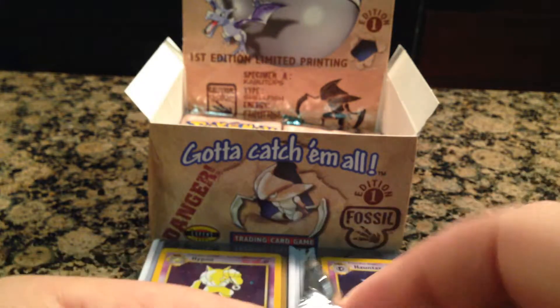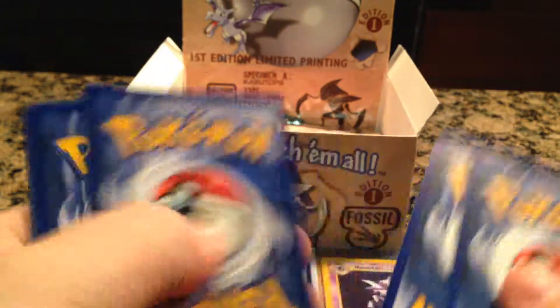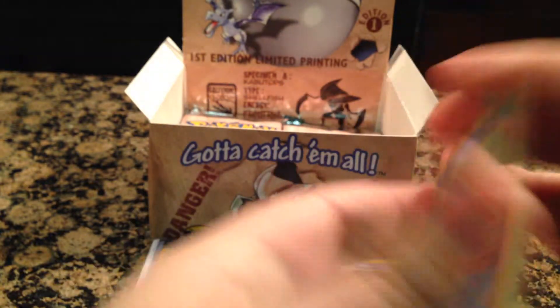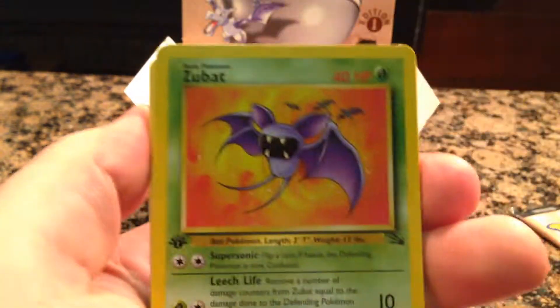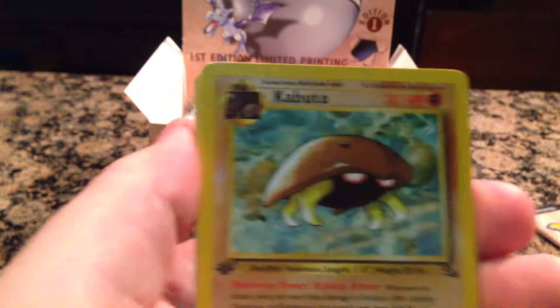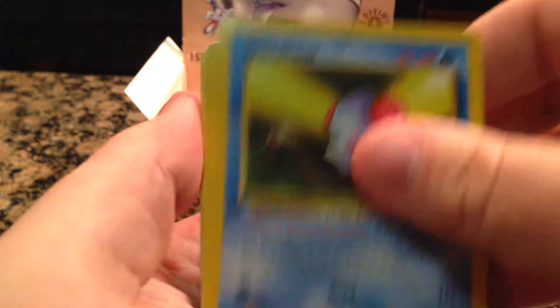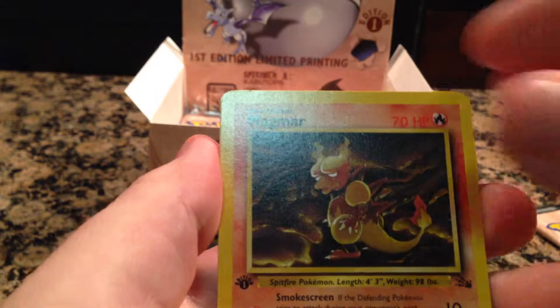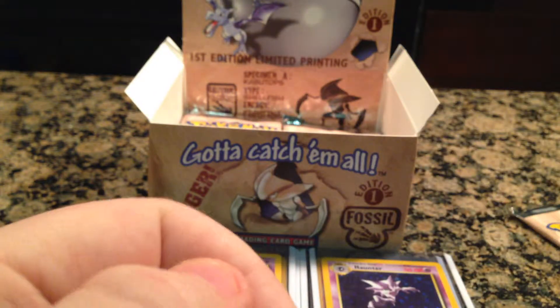Two packs left here. Shelder, another Zubat, Energy Search, Kabuto, Krabby, Tentacool, Recycle, Weezing, Golbat, Magmar, and a rare — back to back, a holo and a non-holo Haunter. Not bad.